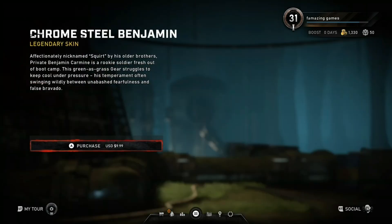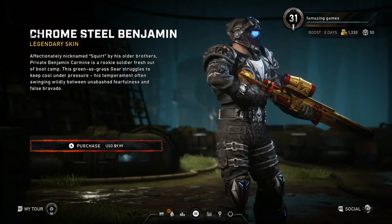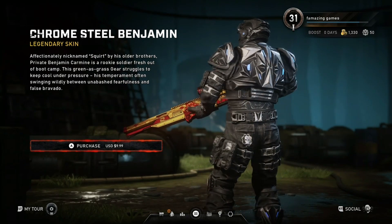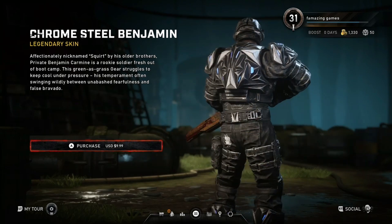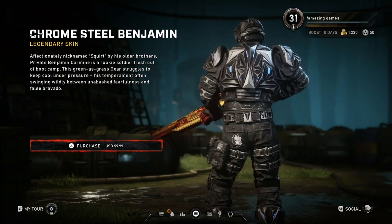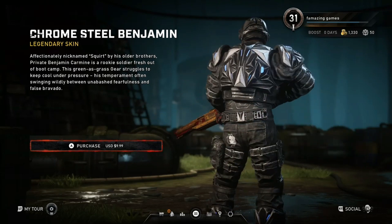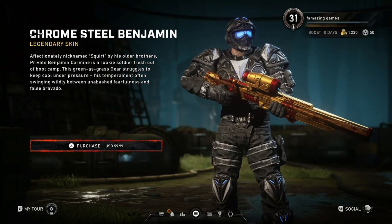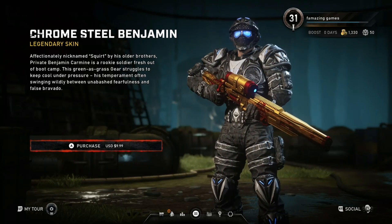Chromesteel Benjamin Carmine! That's ten dollars? No way — that is cool. Look at the way he looks. That is cool. That's actually a pretty good choice for the Chromesteel. I know we all want a Locust, but come on now. Look at that, we got a Chromesteel Benjamin Carmine. I know we've all been waiting for that. You gotta at least add him to your Chromesteel list. Tell me how you guys feel about him, let me know down in the comments. You gotta at least be satisfied on this one.